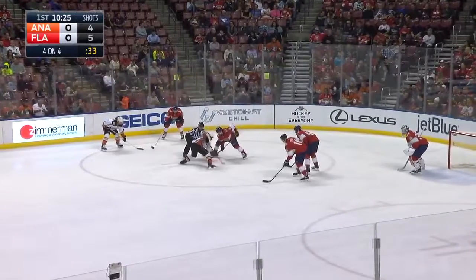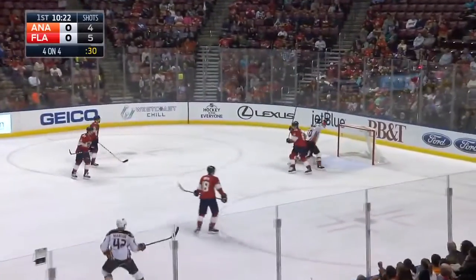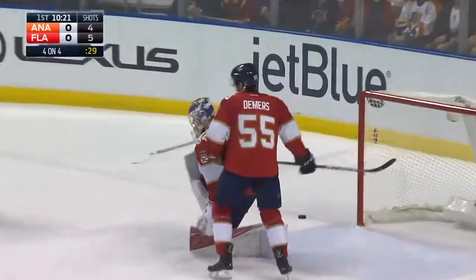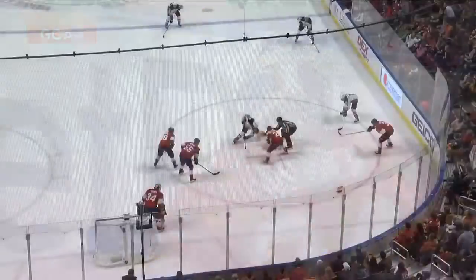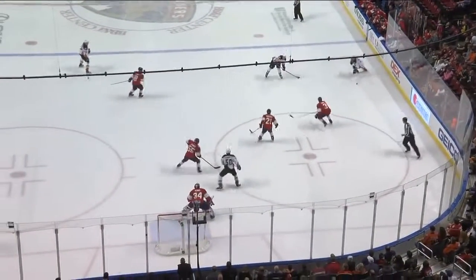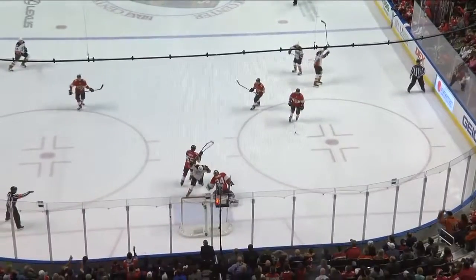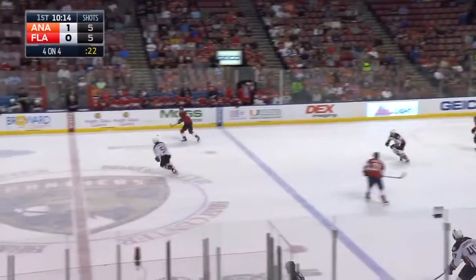The power play is now over and it's four on four. Off the draw, the shot and they score! Lindholm fires it home and the Anaheim Ducks have the lead 1-0. Lindholm is their best defensive defenseman — not really known for scoring or great offense, but that wrist shot is as good as I've seen in a long time. We don't see Anaheim all that much score first.